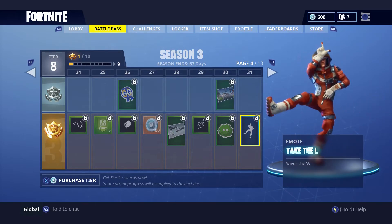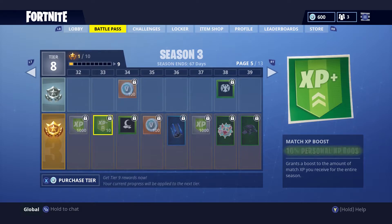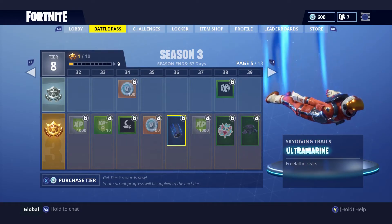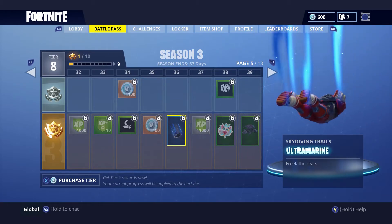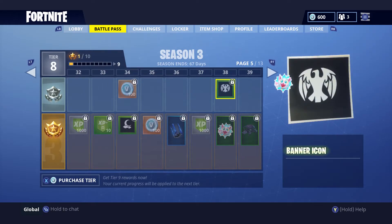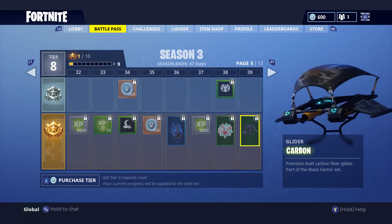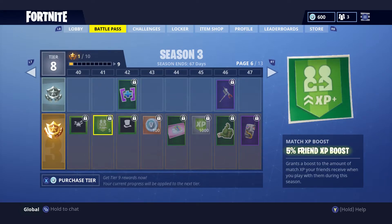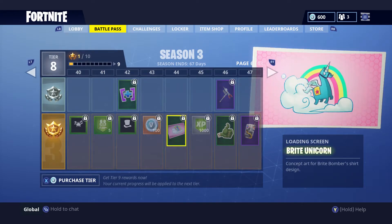Moving on we have more XP, V-Bucks, and banners. Next is another skydiving trail called the Ultramarine — it leaves a blue streak behind you, which is awesome. Then we have our next glider, the Carbon Glider, which I really like. More banners and emoticons follow as we keep progressing forward.